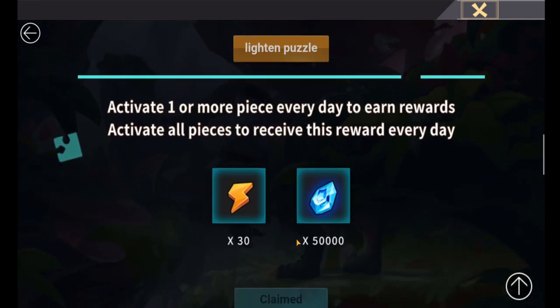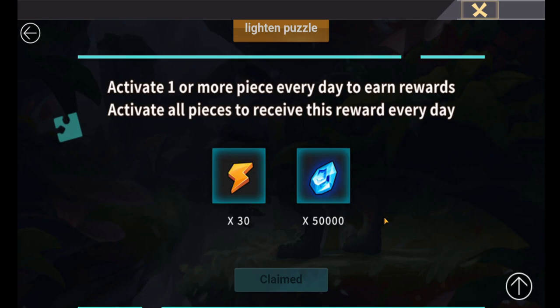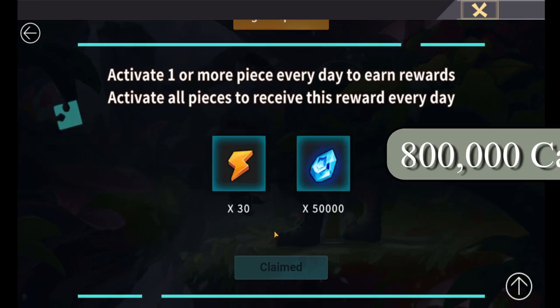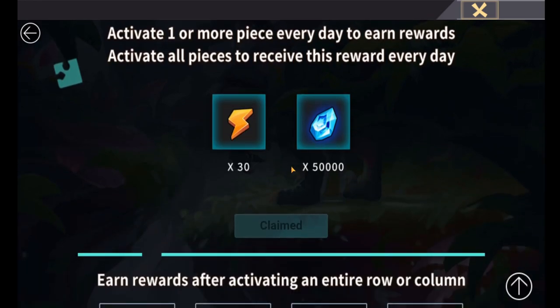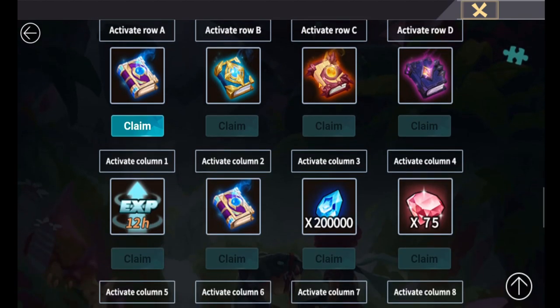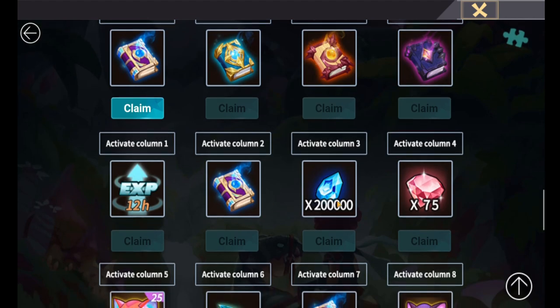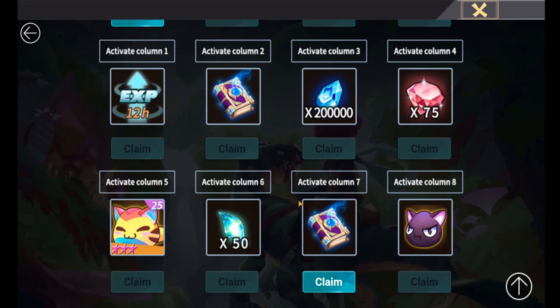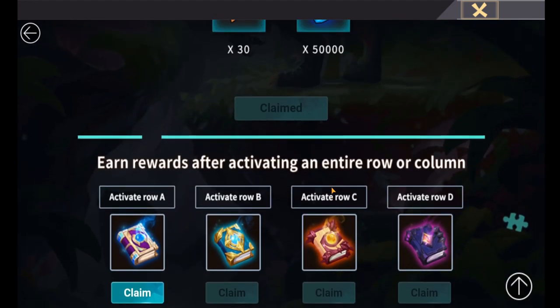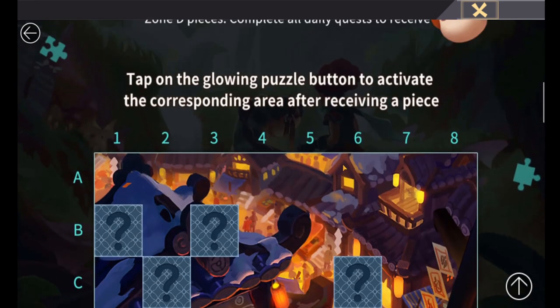Total prizes: just for doing this on a daily basis and clicking the button for the full 16 days, in total that's 408 energy and 800,000 Kalonite just from clicking a square daily. The total prizes also include three mystic summon scrolls, one legend summon scroll, one chaotic summon scroll, one evil summon scroll, a 12-hour XP boost, 200,000 Kalonite, 75 gems, a three-star ascension cat, 50 void summon stones, one skill cat, and one LND scroll.